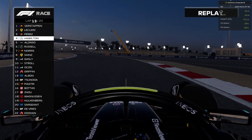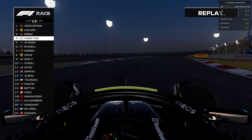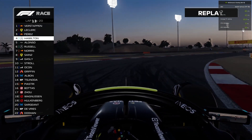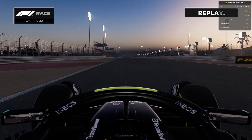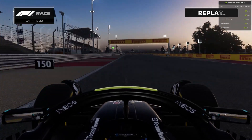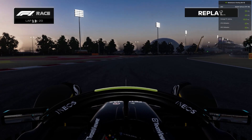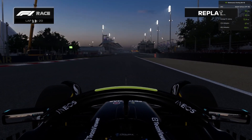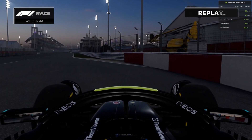Here is Lewis Hamilton on lap 13 — he is P4, having dropped back considerably through the pit stop phase. Behind him is Fernando Alonso and George Russell. But now going down the hill — the Mercedes power goes. He is slowing to a halt, pulls off to the side, and that is the end of his race. He was leading for such a long time, drops down to P4, and now drops out of this race entirely.